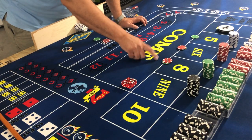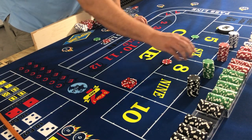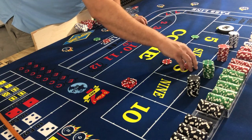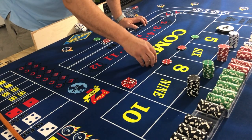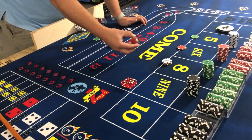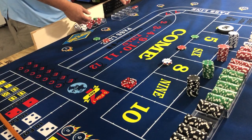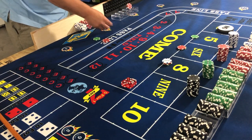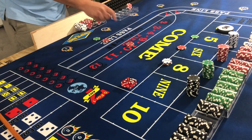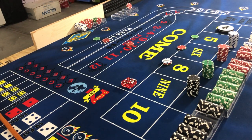Eight gets hit — eight has $30, that's gonna pay $35. I'm gonna let a dollar stay behind to bring eight up to $36, pick up the $35, put it in the bank, and reset the field back to $15.